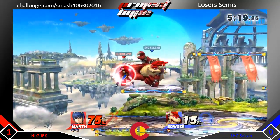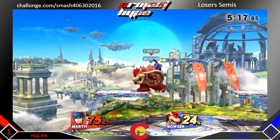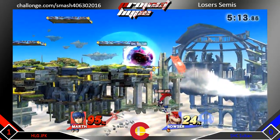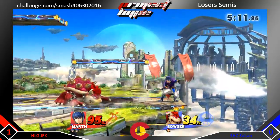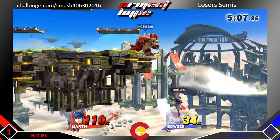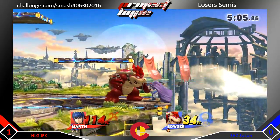We're seeing some air dodges by Sultan. He gets a back air — just smacks that shield — gets another back air. See if Sultan may get a little revenge here. He gets that jab, and that jab is very strong — it racks up like 27 damage or something ridiculous like that.